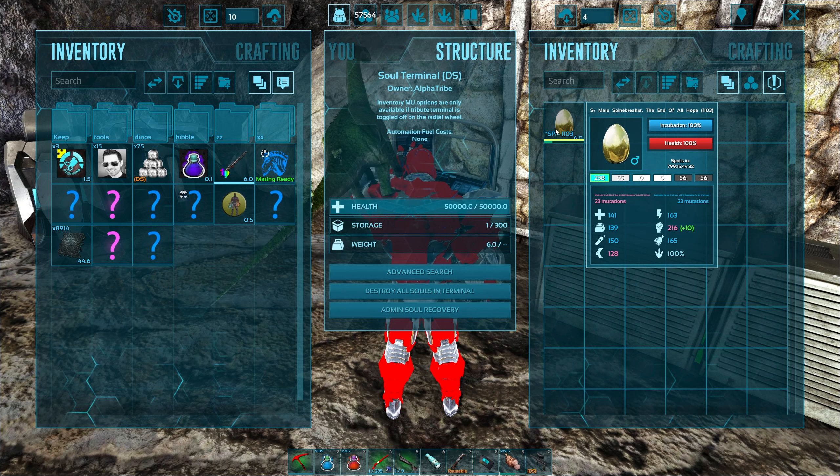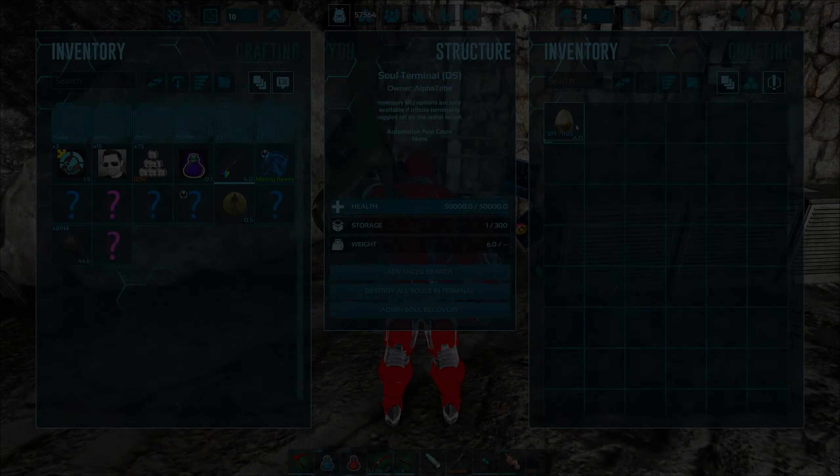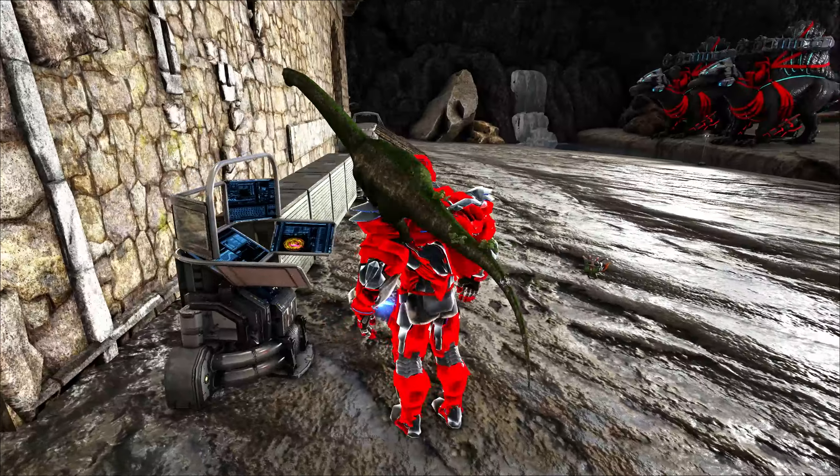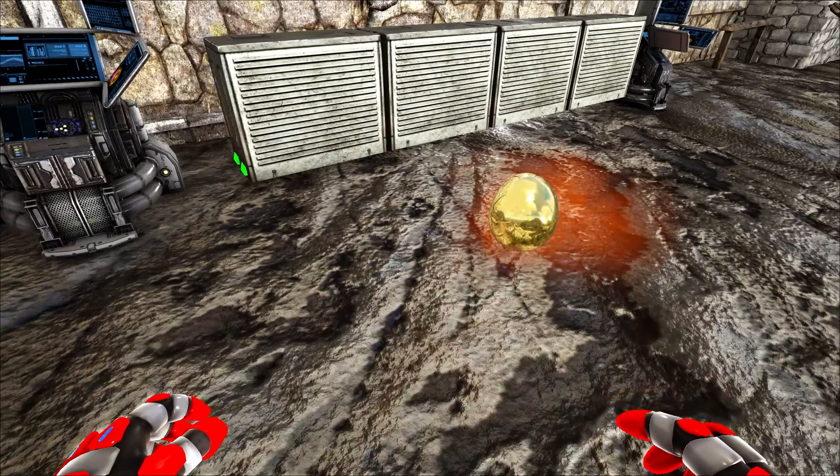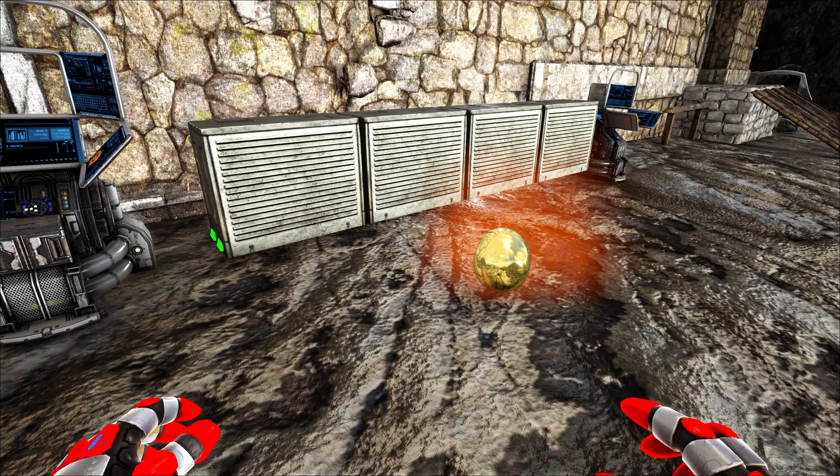Our one good egg — let's incubate it, hatch it, rinse and repeat. Once I get to max mutations — which we might already be at — all I have to do is grab one of the parents, the original pair which have zero mutations, let them breed, and then we'll get one side that should say zero mutations again. Pretty good.